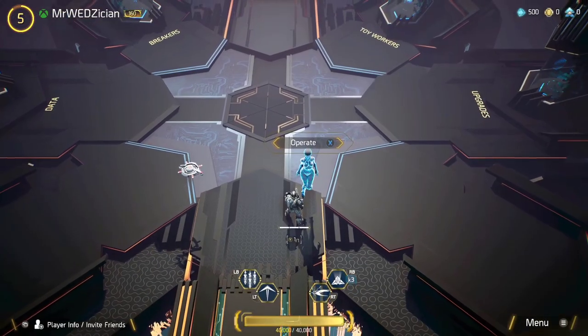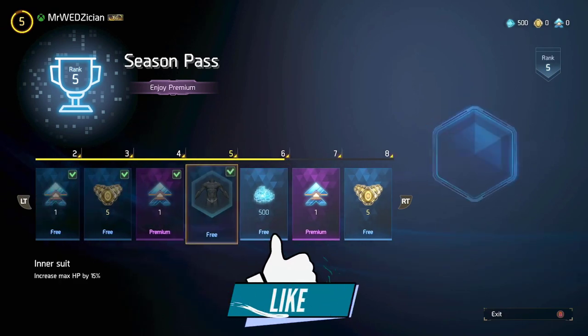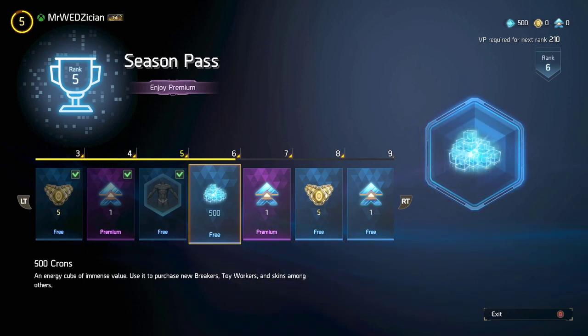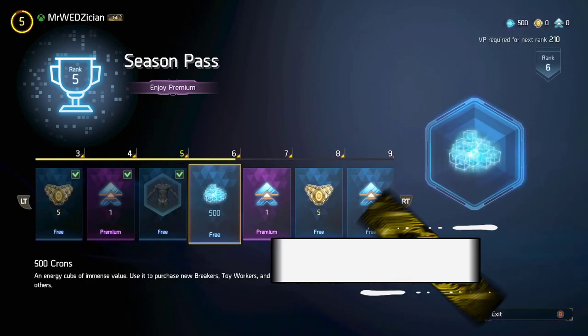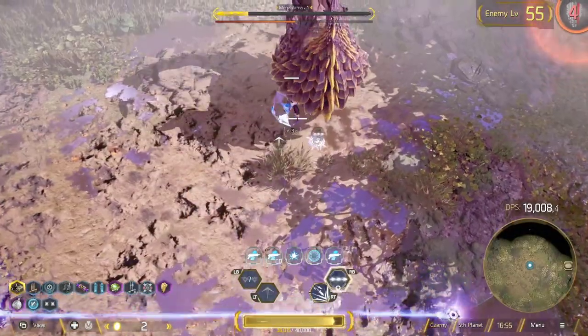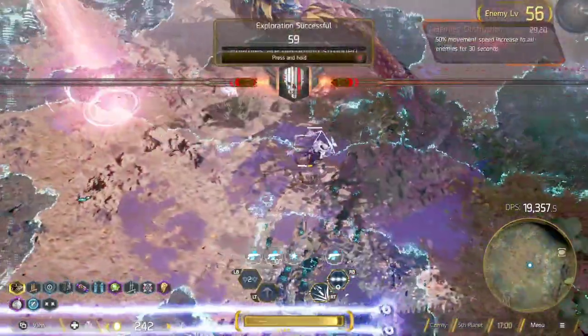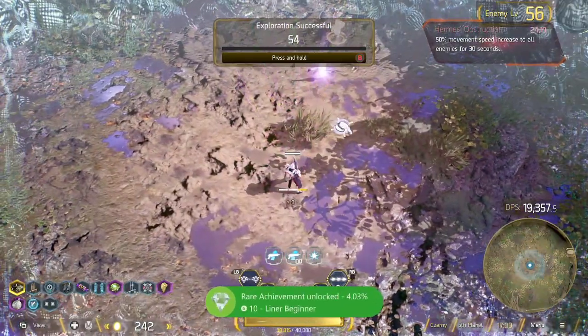To take advantage of this system, you need to grind the season pass. If you have the premium pass you'll get more Breaker Points, but you don't need to pay for anything - I always say don't pay if you don't want to. You also get benefits from the premium pass and can play seasonal challenges to earn more Breaker Points to upgrade your weapons. That's everything - hopefully you found this helpful, thanks for watching!